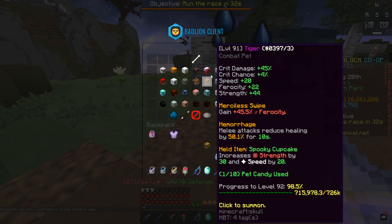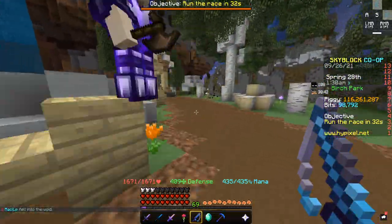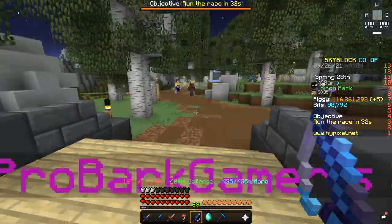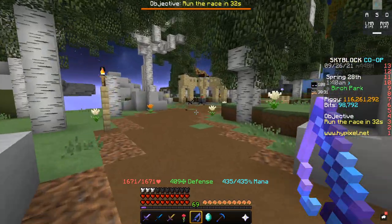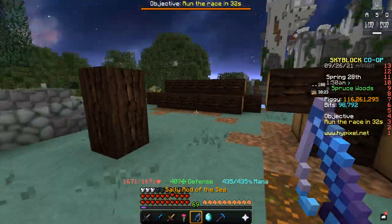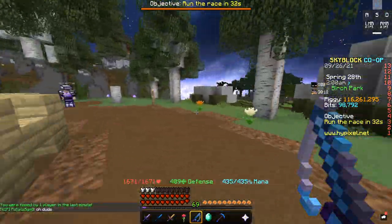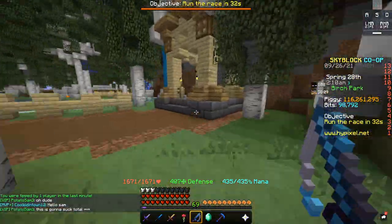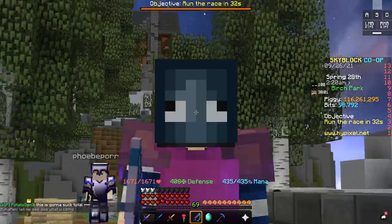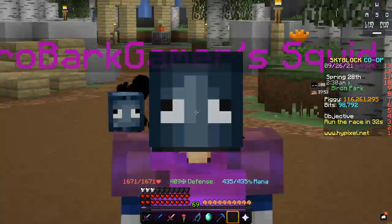To recap: you're going to want a fishing rod, fishing armor with a squid hat, and a squid pet. You can also use the ammonite or dolphin pet if you want to switch pets. The total setup using salmon armor costs around two million coins, and I'm at around four million — the Rod of the Sea and the squid pet are the only expensive things. I'm going to buy about five or six minutes of rain since it takes a little bit to get everything set up.